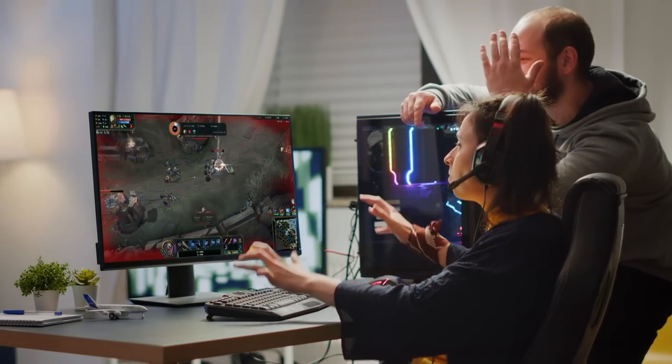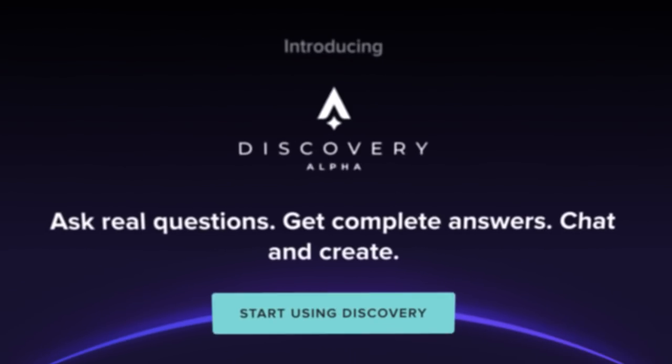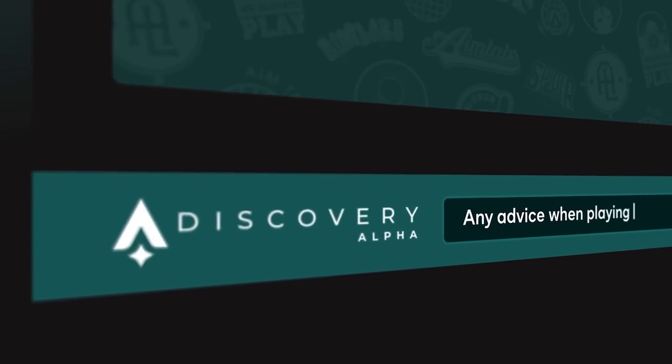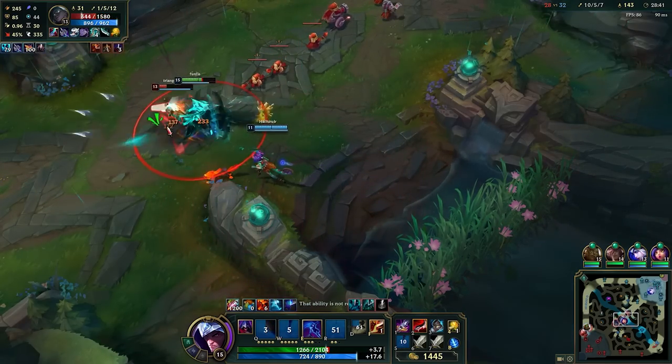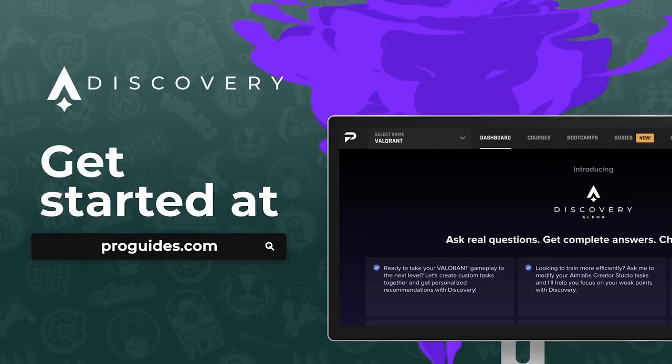Have you ever asked yourself after a bad game, what am I missing? Or sought help from impatient friends? Or browsed desperately for answers that only bring up more questions? Your self-doubting days are over with Discovery, the first game-focused AI. Discovery is trained on the world's leading esports athletes to be your everyday personal coach. Discovery can help you improve your gameplay by giving you tips and strategies to take your game to the next level. Get started at proguides.com.